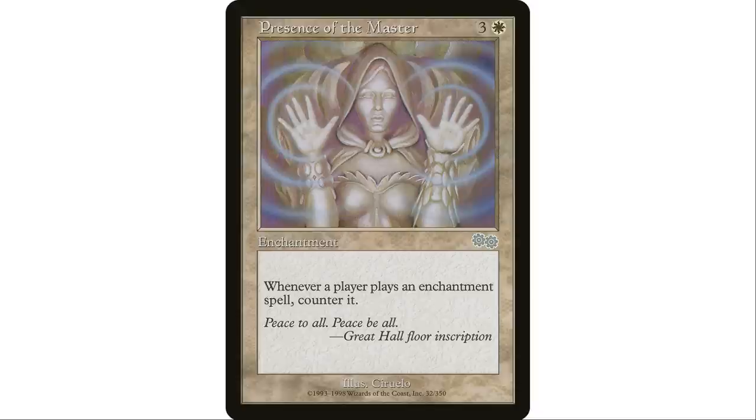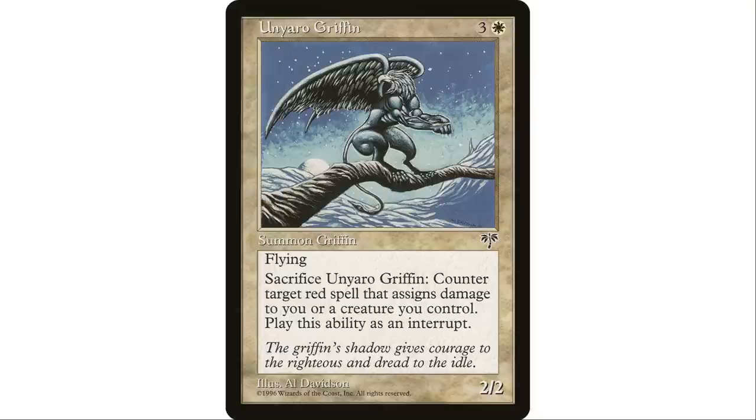Next up, Presence of the Master — three and a white enchantment. Whenever a player casts an enchantment spell, counter it. Yes, this is a mono-white enchantment that counters enchantments. There are a lot of really powerful enchantments in the format, and if you're not playing many yourself, just drop this down and your opponents will have to get rid of it before they can play any of theirs.